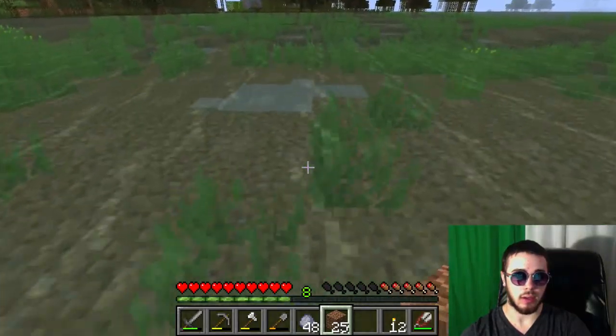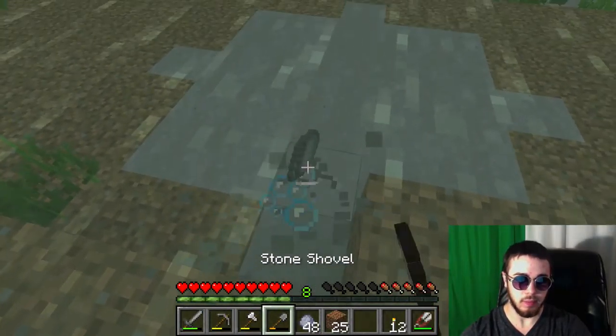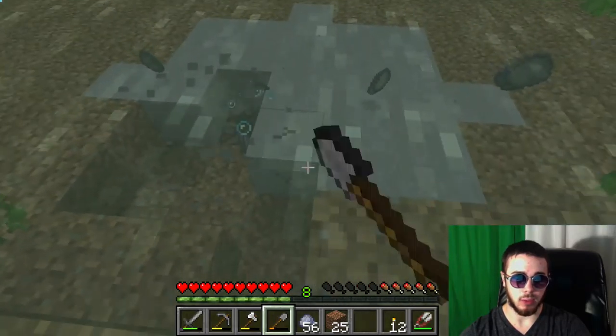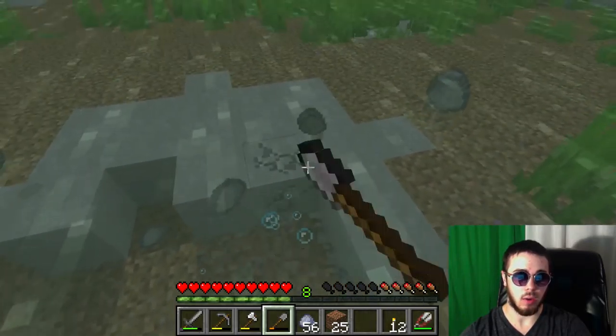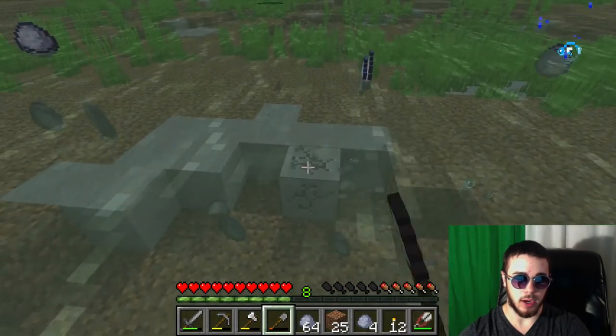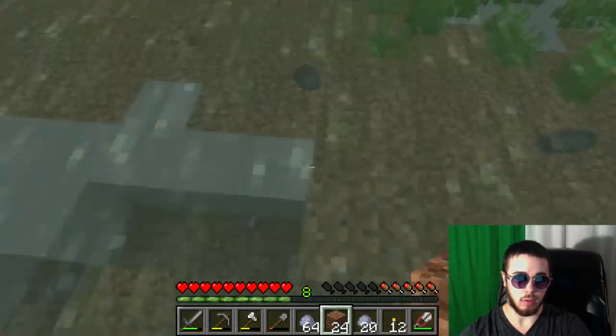Here's some more over here. There's clay all over the place. I just don't want to have to get too deep down here — that way I can mine it super quick. This clay patch here looks significantly larger than the ones I've been mining, so maybe they get larger as we head out into the swamp here.